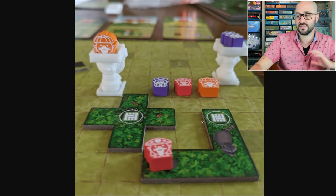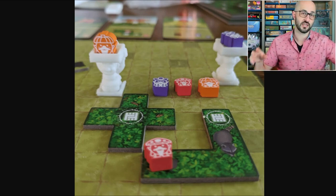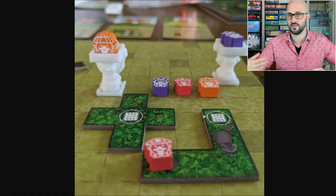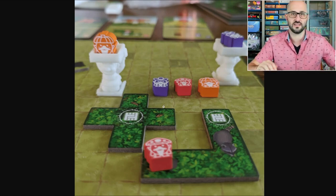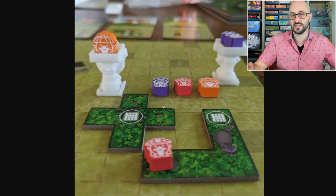The tiles have sigils on them, and those represent the movement points you're going to be gaining. For each tile you place on your board, you gain one movement point, but for each other tile in the same row or column as that tile, you gain additional movement points.